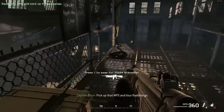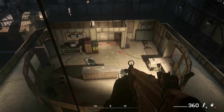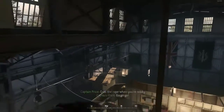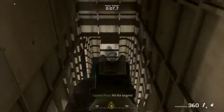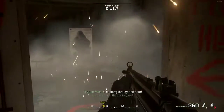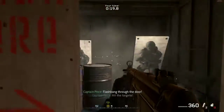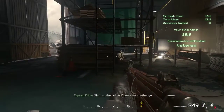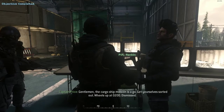Pick up that MP5 and four flashbangs. On my go, I want you to rope down to the deck and rush to position one. After that, storm down the stairs to position two, then hit positions three and four following my precise instructions. Grab the rope when you're ready. Go, go, go! Hit the targets. Position two, go. Hit the target. Flashbangs through the door, hit the targets — position four, five, six, go! Flashbangs through the door, hit the targets. Final position, go — sprint to the finish. Pretty good, Soap, but I've seen better. Climb the ladder if you want another go, otherwise come to the monitors for a debrief. Gentlemen, the cargo ship mission is a go. Get yourself sorted out — wheels up at 0200. Dismissed.